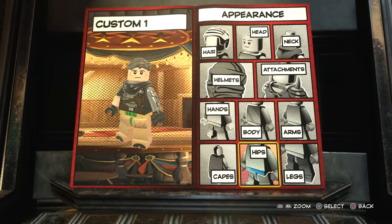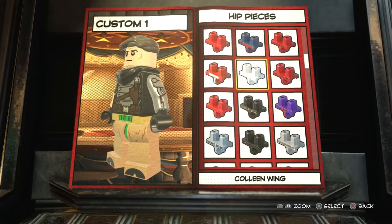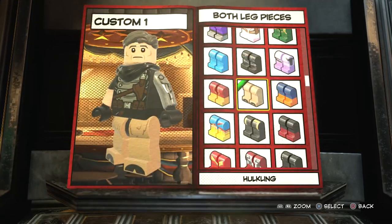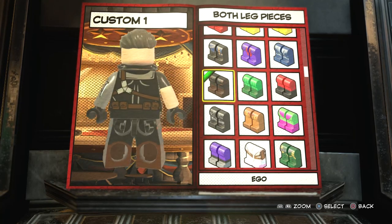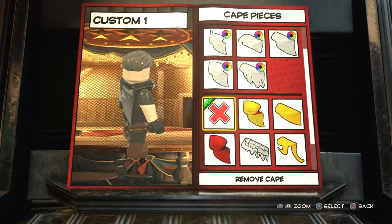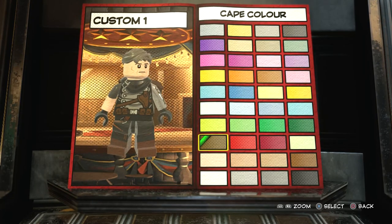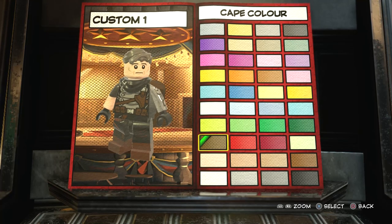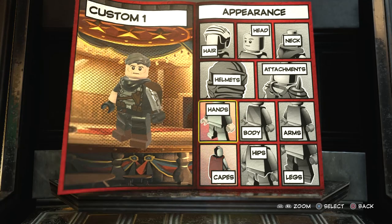Now go to hips and make them Ego's, which are down here somewhere. And then for the legs, you also want to make them Ego's as well, because Ego's legs and hips just look so cool on this design. The last piece for the appearance really brings the whole design together — make it dark brown. That just looks so awesome. I love this creation. It might actually be one of my favorites to date. It looks really, really accurate to what you see in the film.